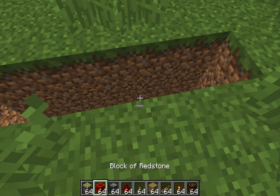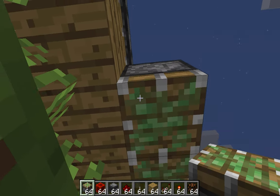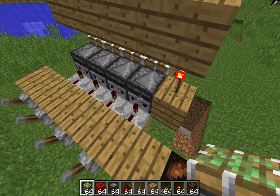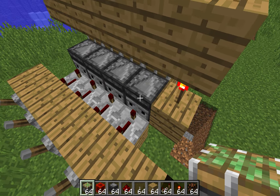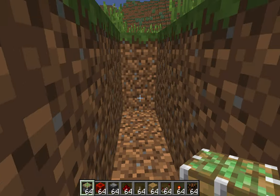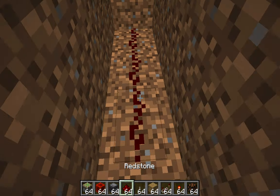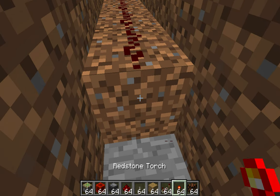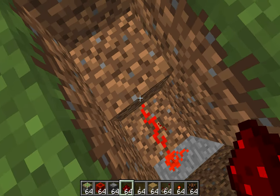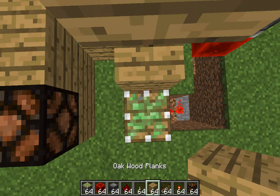And then have there be sticky pistons here too, while those sticky pistons are active, so that if you have this observer power, it can go through this block and into this piston. Have there be redstone blocks on top of the pistons. And then down here at the bottom of the pit, place redstone on the floor. And then where it goes to three, place a redstone torch. And then the other three, place redstone, redstone. And on this last step, actually have a sticky piston with a block on top of it.